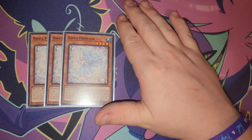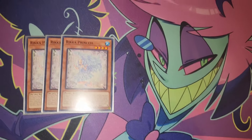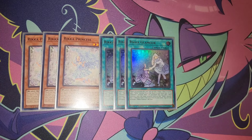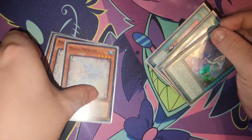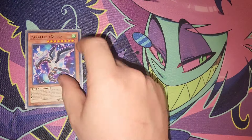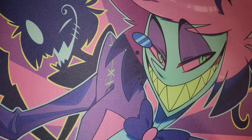The other complementing engine is the Rika engine, which I've always loved in Trap Tricks — it's just one of the better engines for the deck. I run three Princess and three Glamour to round out the Rika package. Definitely consider this engine if you play Trap Tricks or any plant engine; it's a really powerful choice.